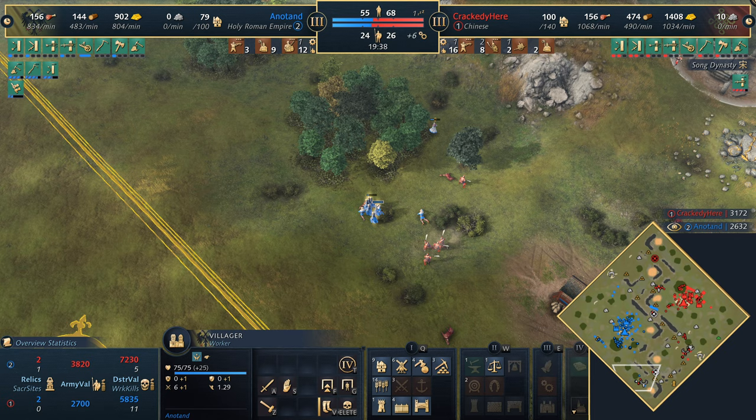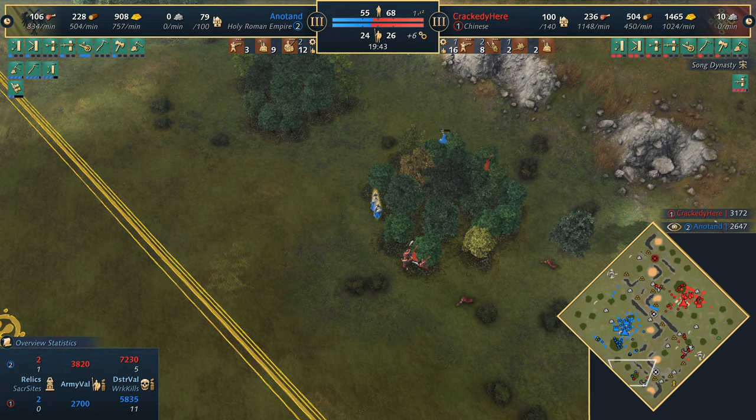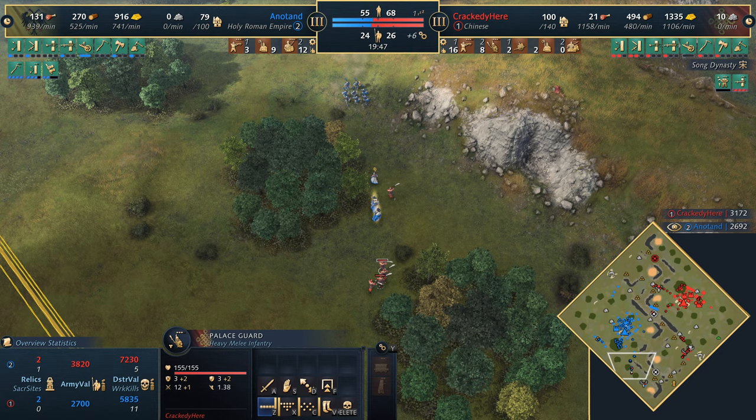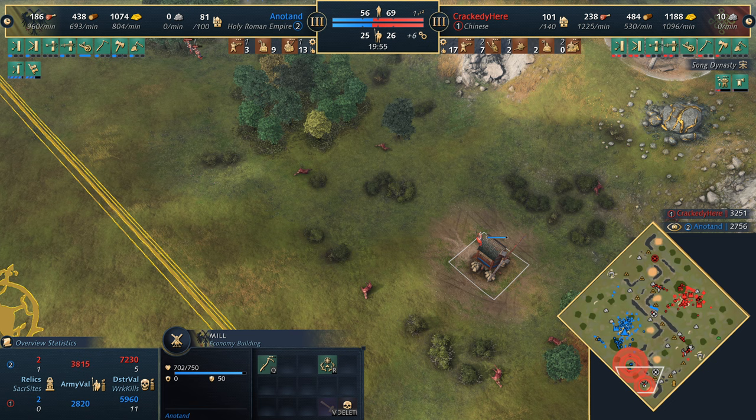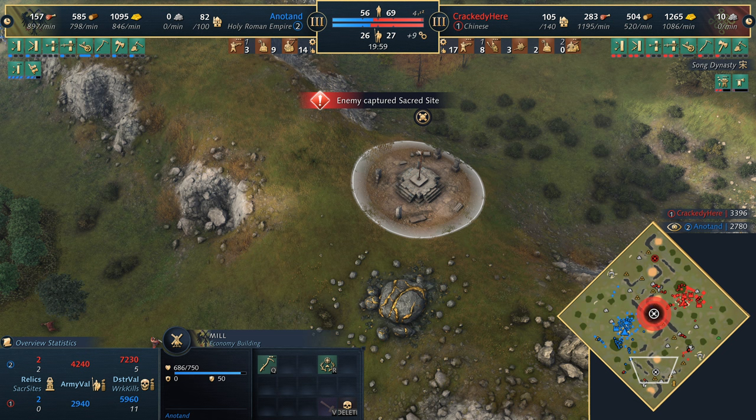Even with wheelbarrow the Palace Guards will chase up - the woodland bothers them a little bit but Man-at-Arms is going to come and save them down in the south. Pushed off a deer which is nice. Getting the sacred site down the middle - maybe Crackity could look to get the third relic as well. Good amount of gold coming in.